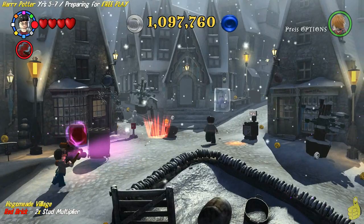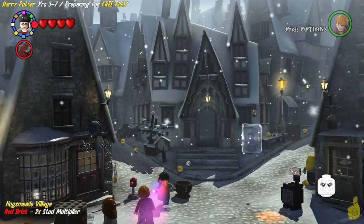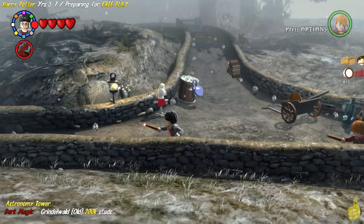We went ahead and got the old Specter Specs from the Quibbler Dispenser, which is right to the right. Then we went right back down to the bottom of the hill and found the spot for the Specter Specs. We built it into a snowman who gave us a red brick, and we've taken it up to the owl and collected our 2x red brick.